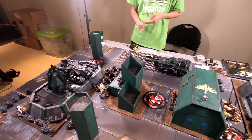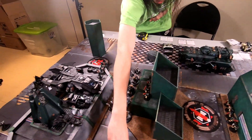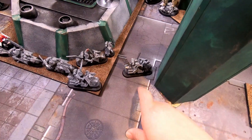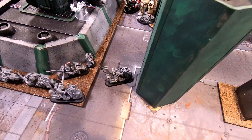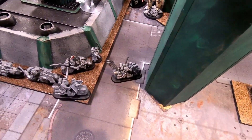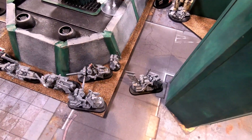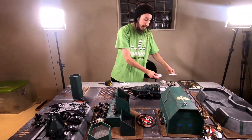Just reminding people of the Librarian powers: the Librarian on a bike has Mind Worm and Mind Wipe, and the Librarian on foot has Righteous Repugnance and Aversion. Dark Angels powers are pretty good — they can really mess with people.